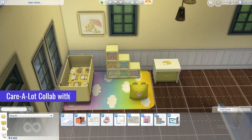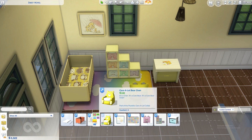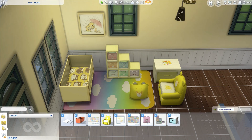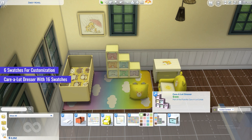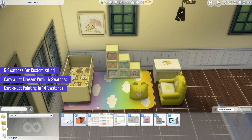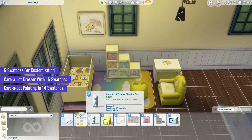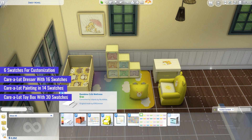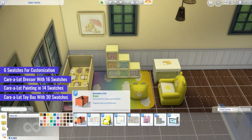Next up, we have the Care-A-Lot Collab with Nickat Night 88 CC for the Sims 4, a delightful collection of items inspired by the whimsical world of Care Bears. The collection includes the Care-A-Lot bear chair with six swatches, the Care-A-Lot dresser with 16 swatches, a Care-A-Lot painting available in 14 swatches, and a Care-A-Lot rug featuring 20 swatches. For your little ones, the Care-A-Lot toddler sleeping bag offers comfort and style with 10 swatches, while the Care-A-Lot toy box features an impressive 30 swatches. The collection also includes a crib and toddler bed with separated mattresses, plus a functional changing table, wall shelf, bookcase, infant playmat, and deco castle to create a truly enchanting space.